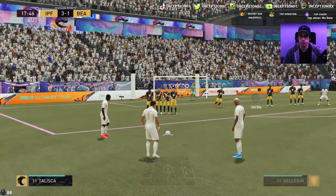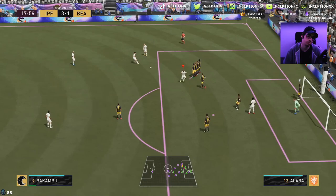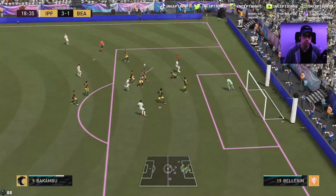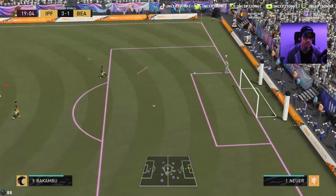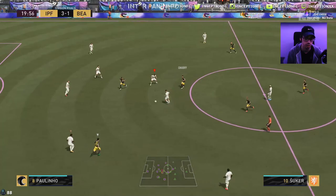Beautiful stuff right there. Timed that to perfection. I'm going to get him on his right foot here. I'm going to try to do a first-time fake shot — I might not be able to time this perfectly. I got on an angle right there — that sucks. I just wanted to try out his dribbling. You can see it's not super responsive, especially during engagements that are really close to defenders. But I mean, it's actually perfectly fine. I think the finisher chemistry style is actually helping it out a lot, to be honest.